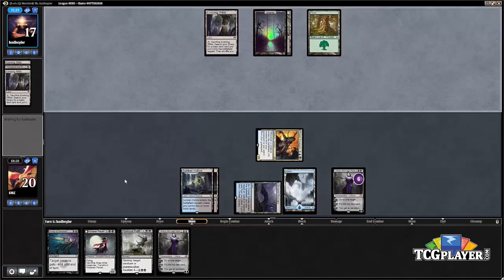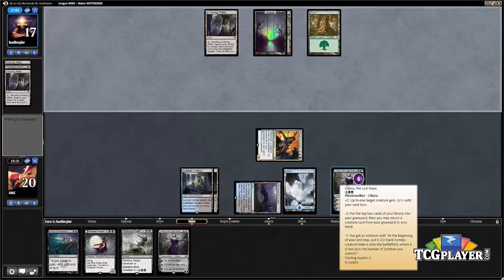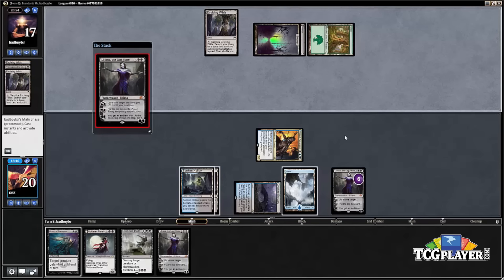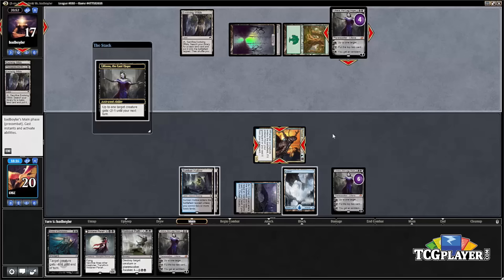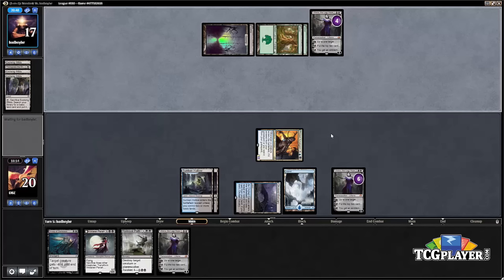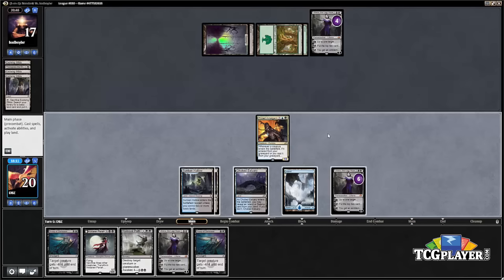The Black-Green Delirium deck normally only plays around two Ruinous Paths plus some To the Slaughter, so it's not a given our opponent can kill Liliana. If we go ultimate, things can get crazy — we are playing a zombie deck. Our opponent plays their own Liliana, the Last Hope, but we have Ruinous Path so we simply get rid of it. We're plussing our Liliana up to seven counters, hoping to ultimate.